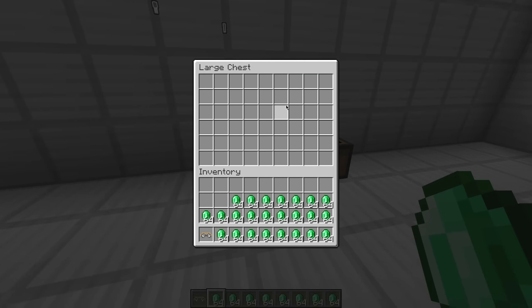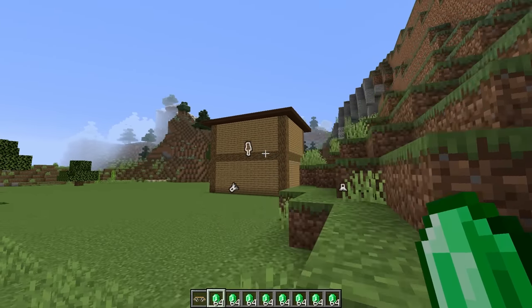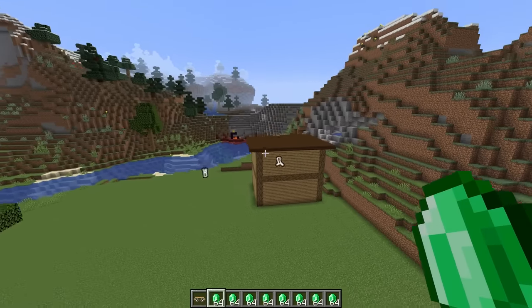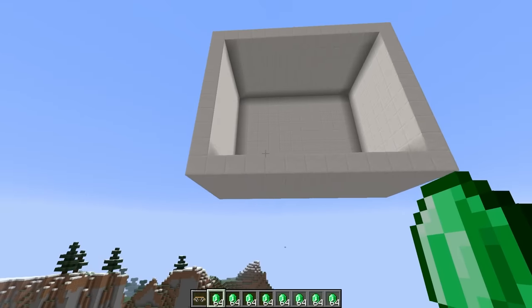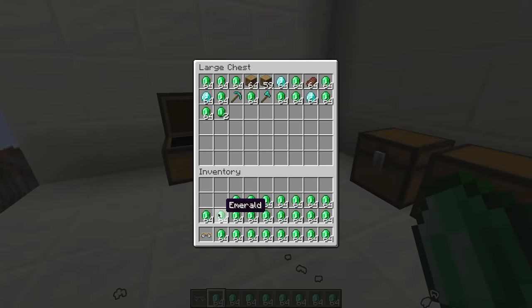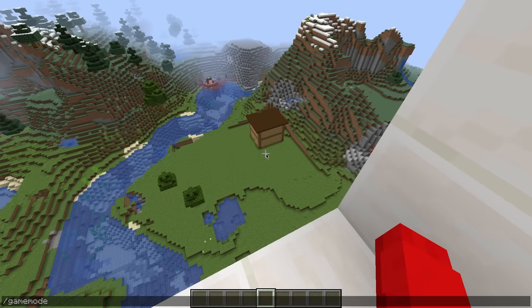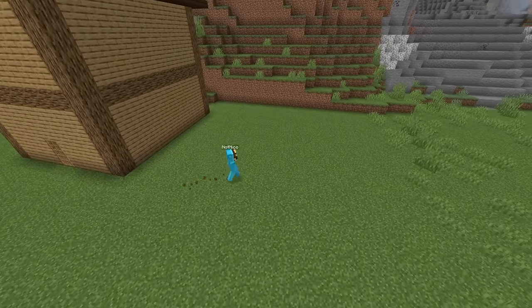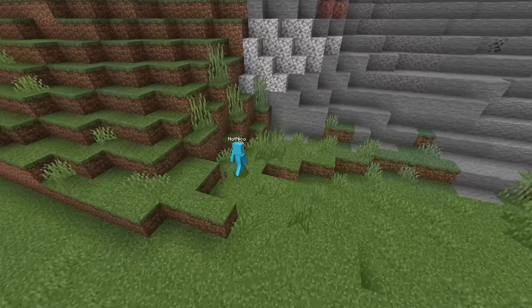Maybe we can see Nico with these glasses — yes, he looks to be going upstairs right now, which means it's a perfect time for our escape. As long as he doesn't walk out right now, we should be home free. Now we have all his emeralds! Going into spectator again — Nico's heading to his secret base and is about to see that I secretly stole them.